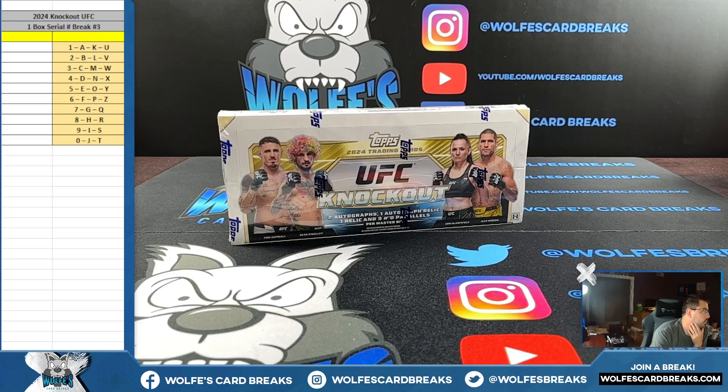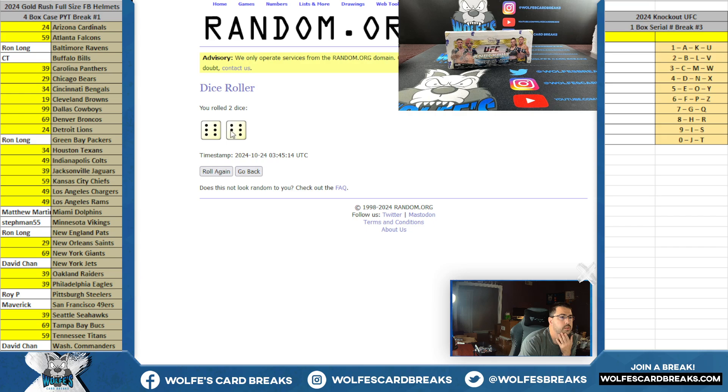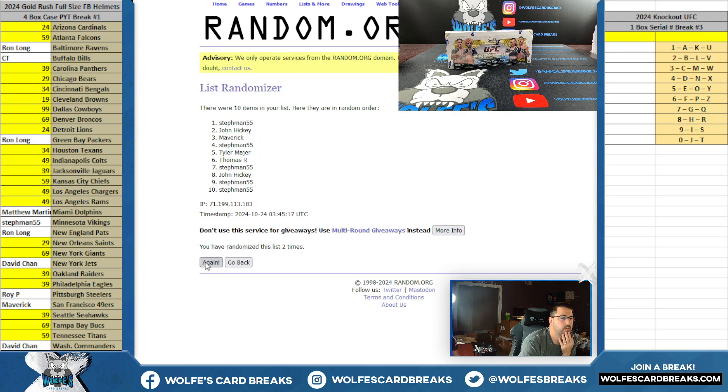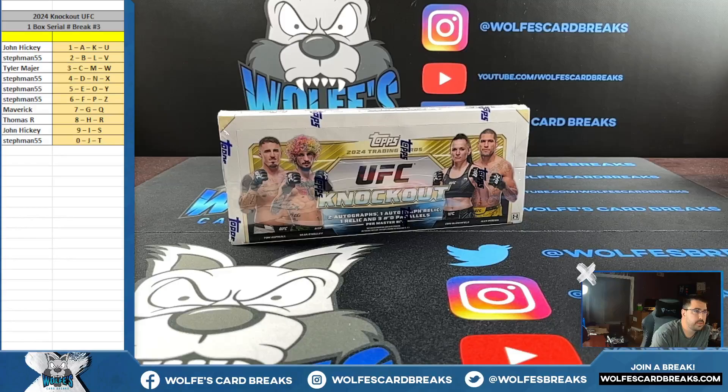2024 Topps UFC Knockout box cereal break number three. Six and a six, twelve times — serial numbers on twelve. Twelve times, John H up top, stuff man down low, six and a six, twelve times. There are your serial numbers. If the card's not serial numbered, we go based off the card number on the card, just like we always do. I do have these boxes available too if anybody wanted a personal box.